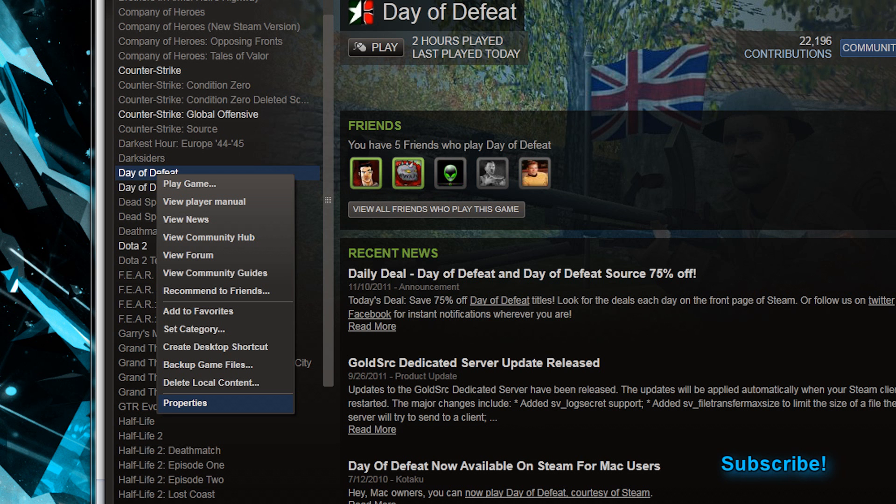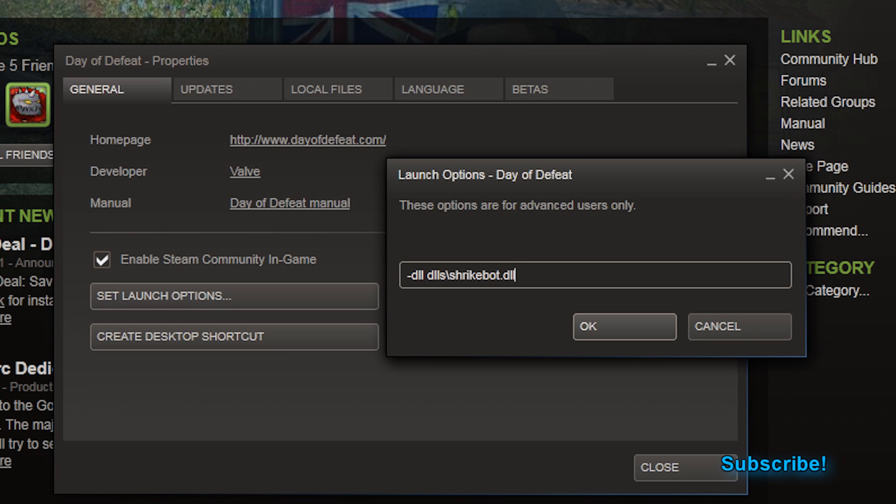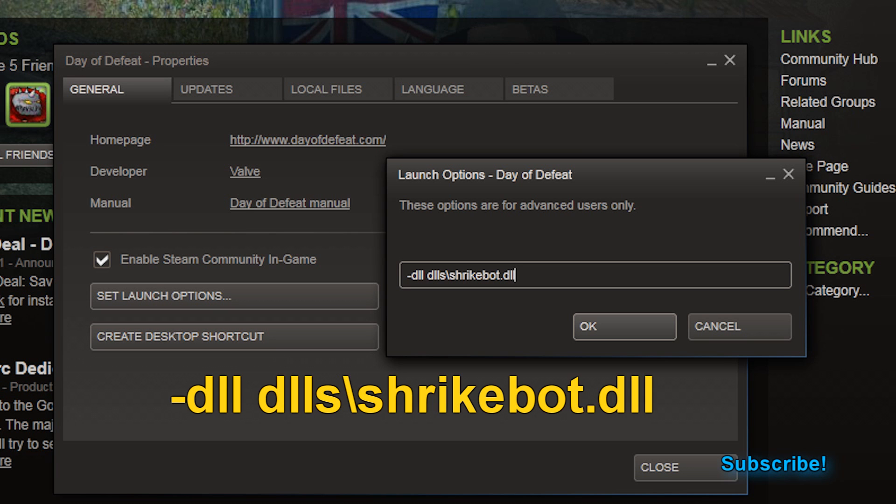The last thing we need to do before launching the game is set the launch options. Right-click the game in your games list on Steam and select Properties, then on the first tab hit Set Launch Options, and write in exactly what I have on this screen — that will tell the game to launch with ShrikeBots.